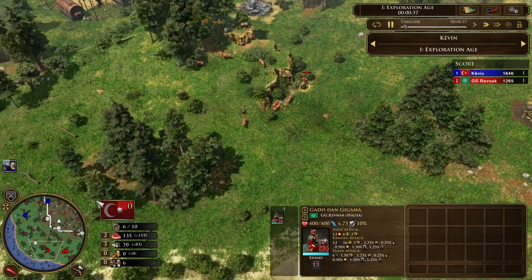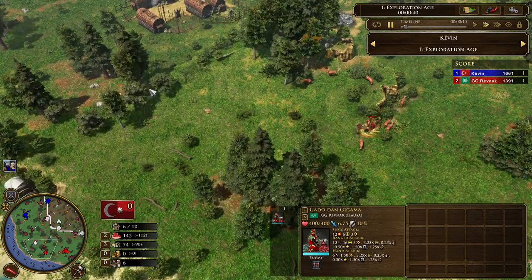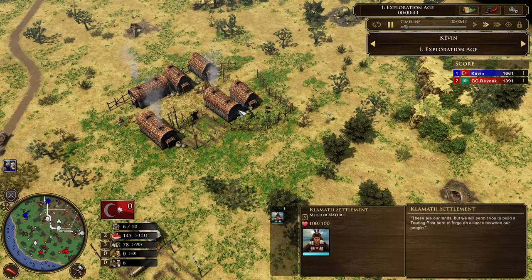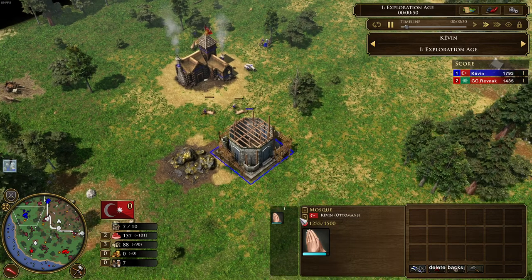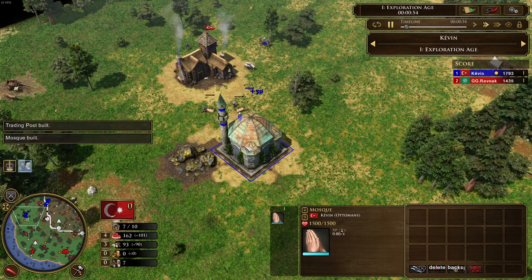On the other side, we see GGRavnak building up a granary to herd in his elks, and his explorer is searching for treasures. We also have two native settlements — the Klamath settlement and the Nutka settlement. For the Ottoman player, the Mosque is going up.